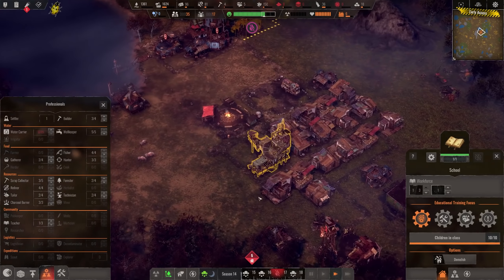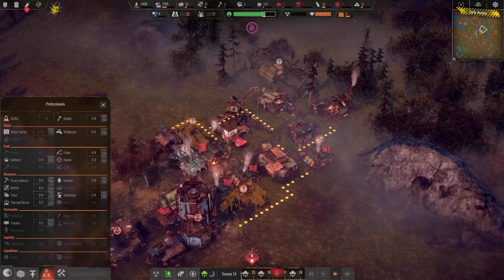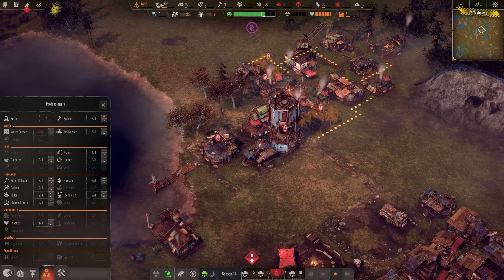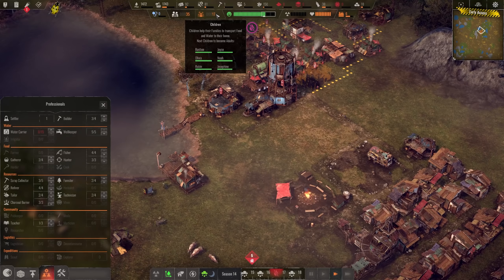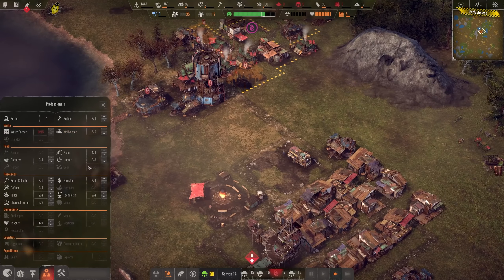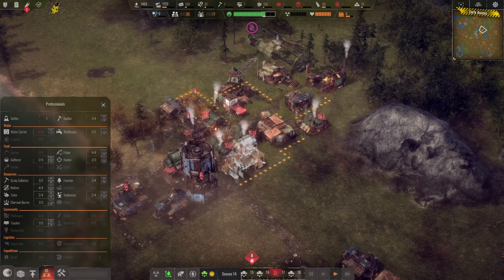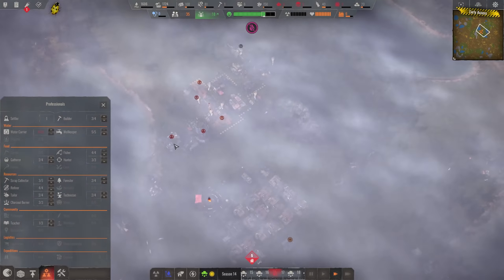It's day 14. Another drought is incoming, but we don't have to worry about that. Food is also looking fine. We have 17 children, a lot of them turning adults soon, so we already have the workplaces for them. And we need another scrap yard.